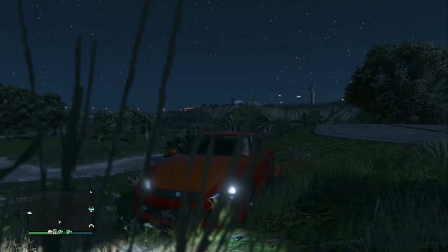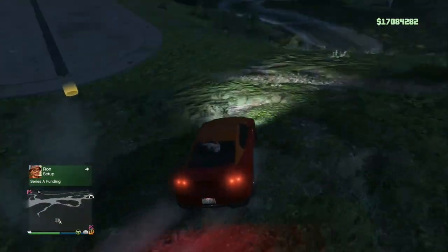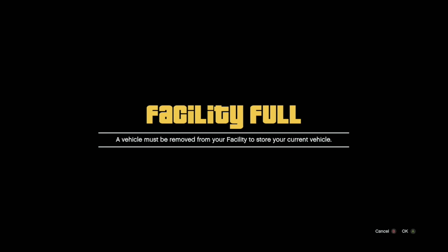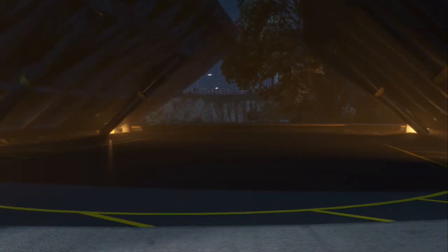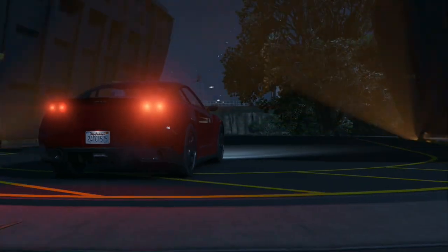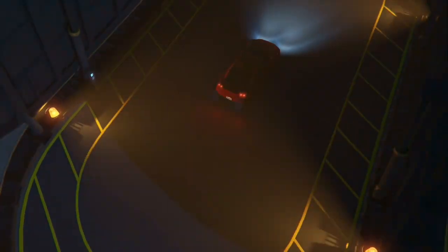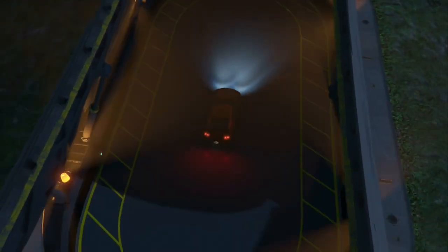Now hit and hold your gas and just hold it — it's gonna spawn you in front of your facility. Drive this car into your facility. My facility is full, and you're gonna accept the alert to overwrite the car you want to dupe. I want to dupe my Benny's retro custom, so I'm gonna put this car where that is. The car is not gonna change — it's still gonna be my Benny's and it's gonna get a new plate. These are clean dupes, so you don't have to worry about custom plates. Make sure you stick to the selling rules.